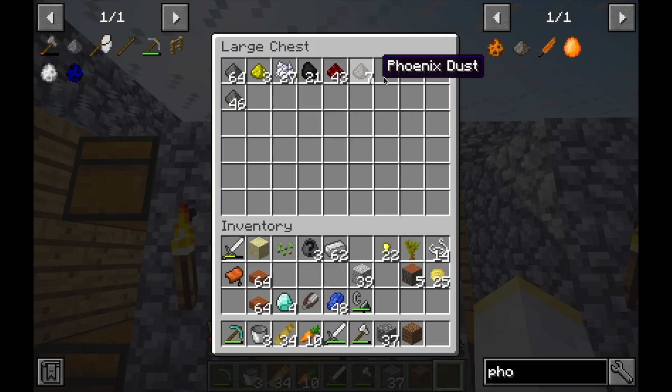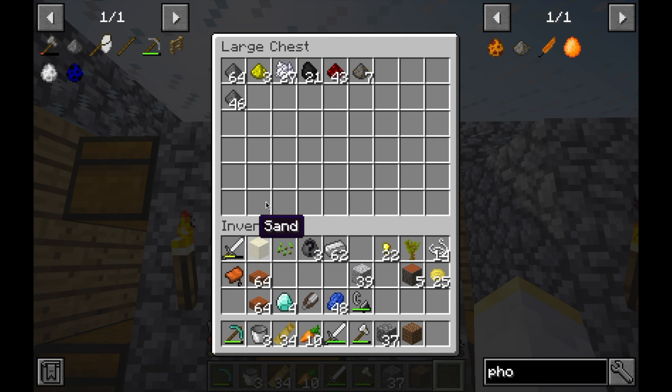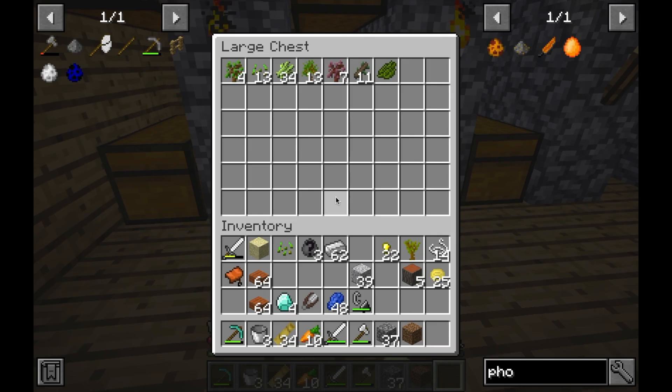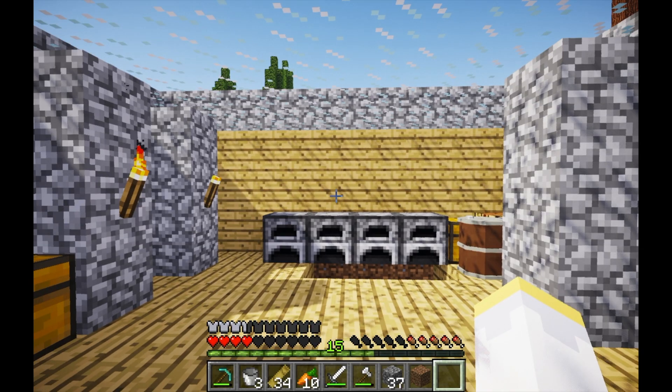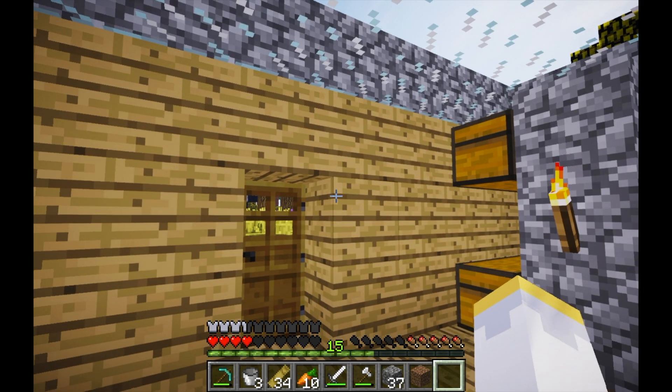Here's what I wanted to show you - Phoenix Dust. I got some more in a cave. I got redstone, lapis, diamond, and I got the obsidian to make a portal. So we have 7 phoenix dust. To get a phoenix egg we need 8 and a normal chicken egg. I think I found a place where we can get some more phoenix dust, so let's make our way there right now.